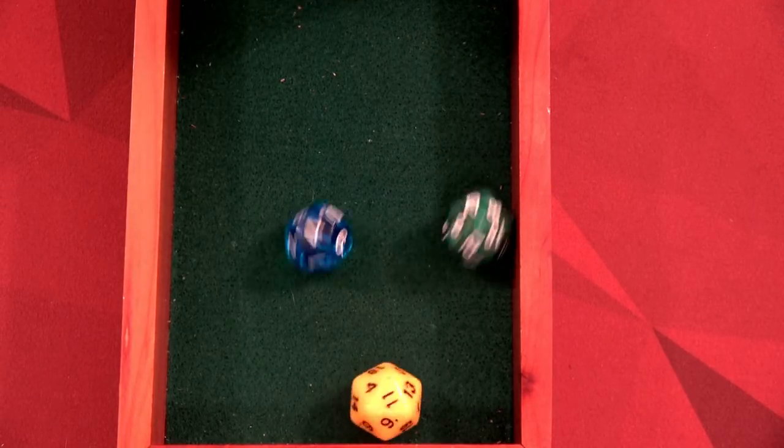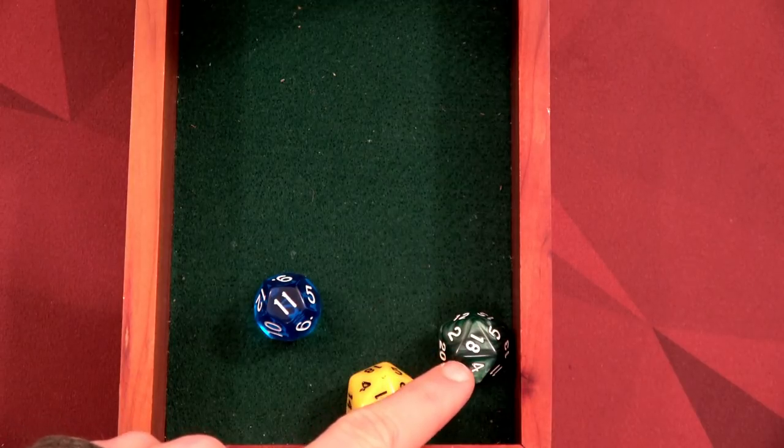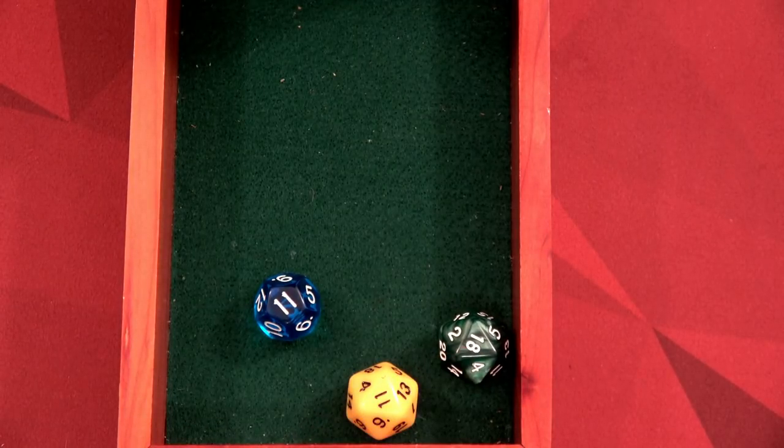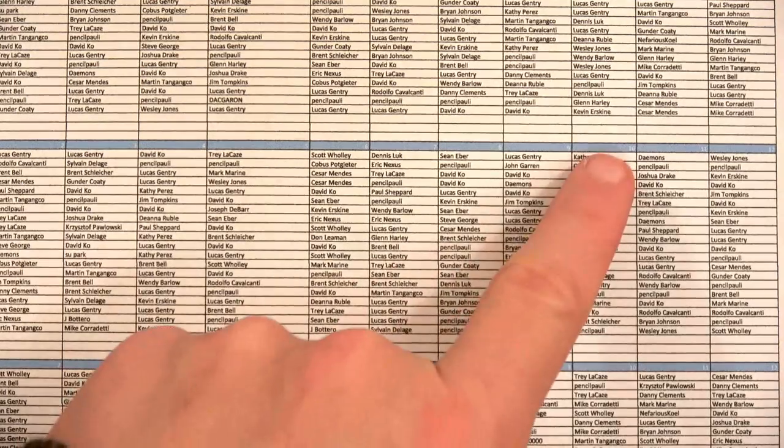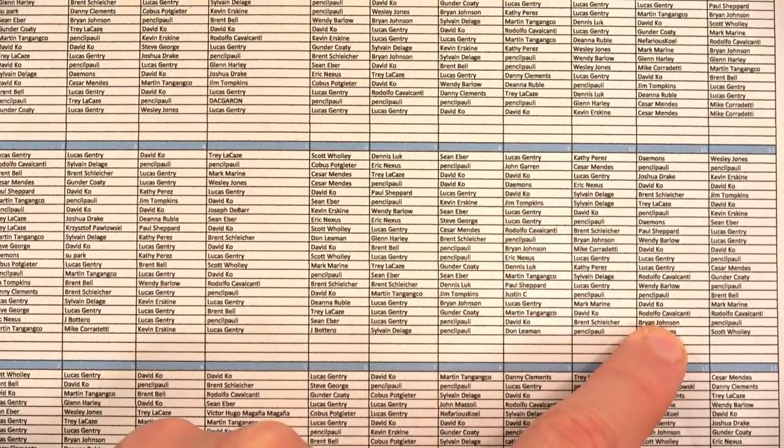And now for the final giveaway for the dice tower. Let's see who's going to win. Chart 11, row 11, and column 18. Chart 11, column 11, and row 18 is Rodolfo Colavante. Yay!